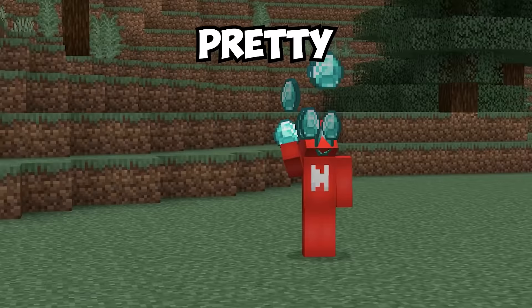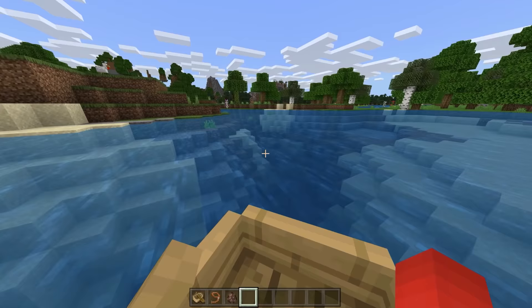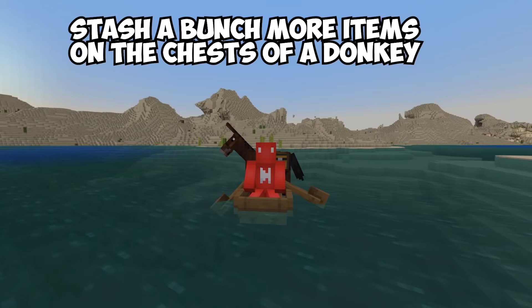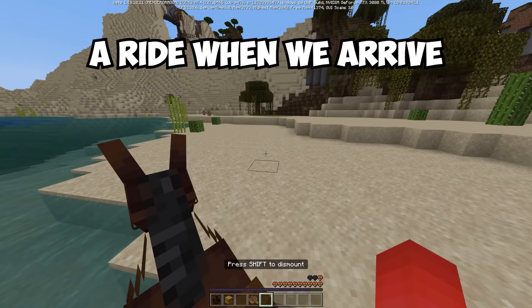Number twenty-three: moving items across an ocean to find a new biome home gets worse before shulker boxes and ender chests. Early game, hire a mule for help. Since boats are two-seaters, you can put a donkey in the second slot and stash more items in its chest, reducing the number of trips and giving you a ride when you arrive.